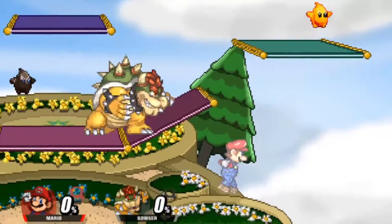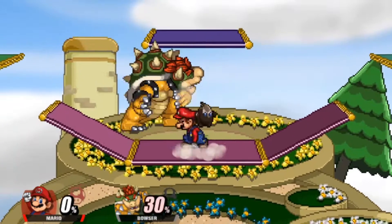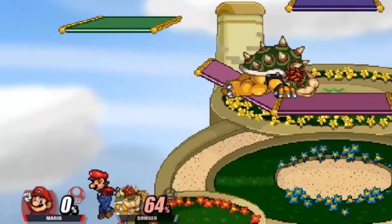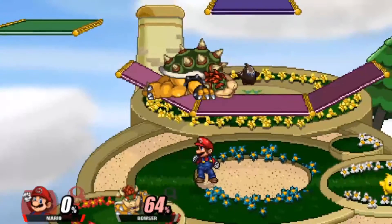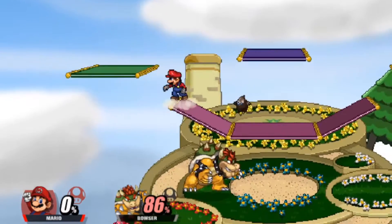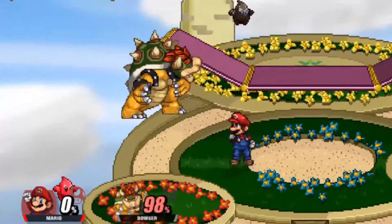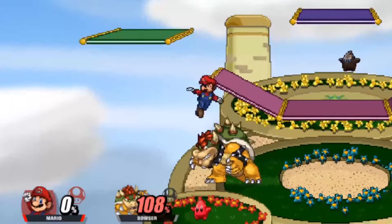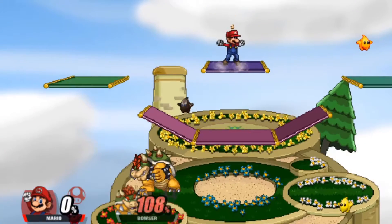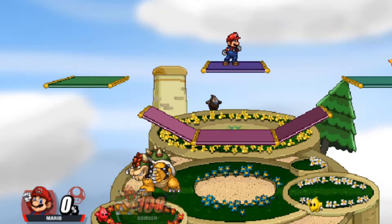Up air you'll definitely want to use after comboing into up tilt. It gets more damage and then you can follow into basically whatever else — by that point Bowser's offstage and you can hit with forward aerials. Down air is Melee down air — you can't really hit most of the hits at the same time, but it doesn't matter much when Mario's other four aerials are basically all really good.